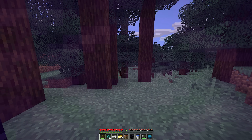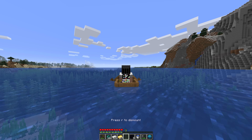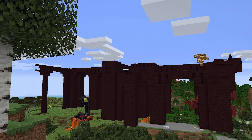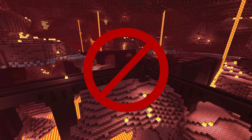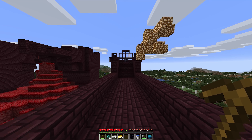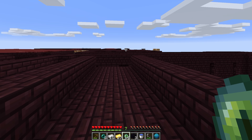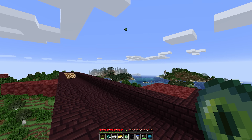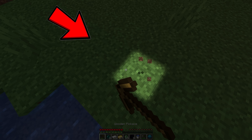But this speedrunner decides to ignore the fortress and instead build a portal heading straight back to the overworld. The runner spawns back in and randomly decides to craft a bow and sail in a random direction — until he finds a fortress in the overworld. Now it's clear why he didn't bother looking for one in the nether. He enters the fortress, finds the blaze spawner, and collects 7 rods fairly easily. He then crafts eyes of ender and starts throwing them, and to nobody's surprise, the eyes point to the stronghold being directly under the fortress.